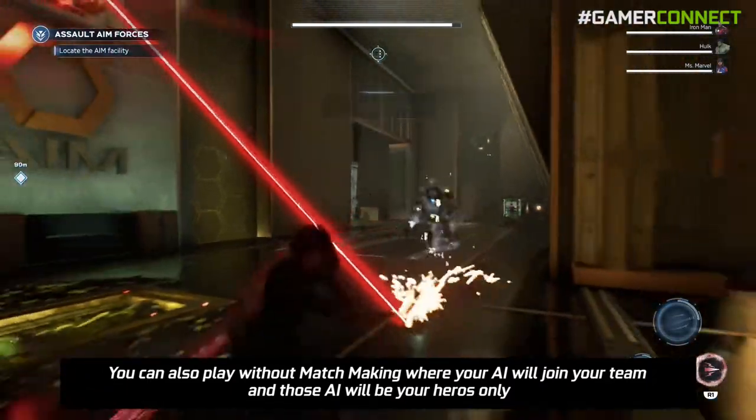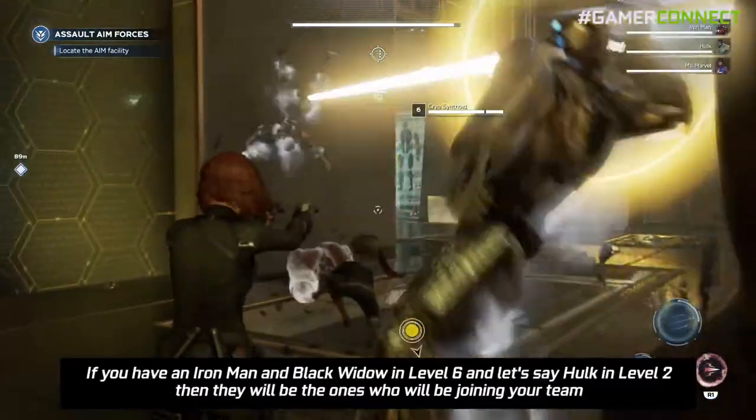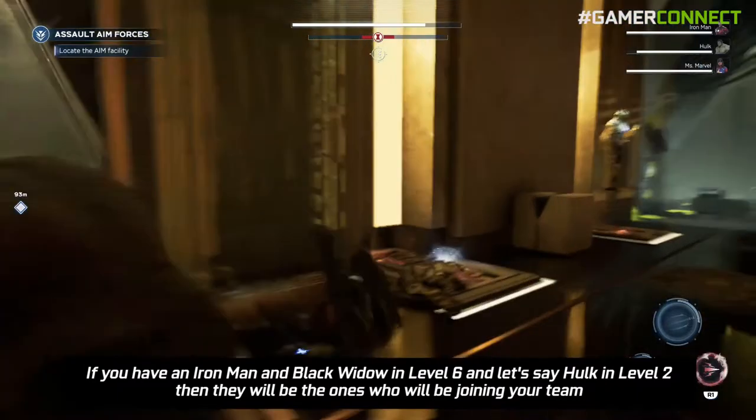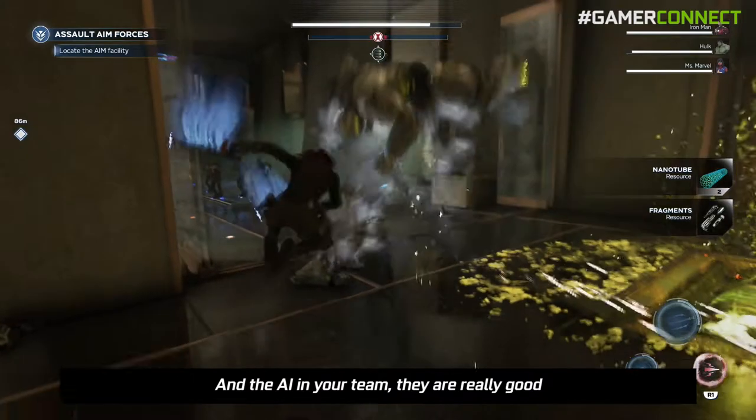In my case I had to select Hulk because he was the only one available, and I don't play well as Hulk — he is very hard to control. You can also play without matchmaking where your AI will join the map as your heroes. If you have Iron Man and Black Widow at level 6 and Hulk at level 2, those will be the ones joining your team, and the AI teammates are really good.